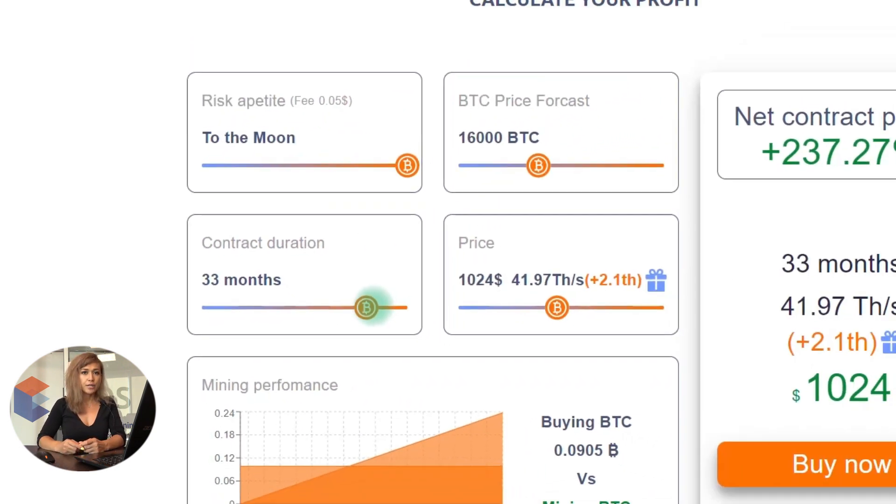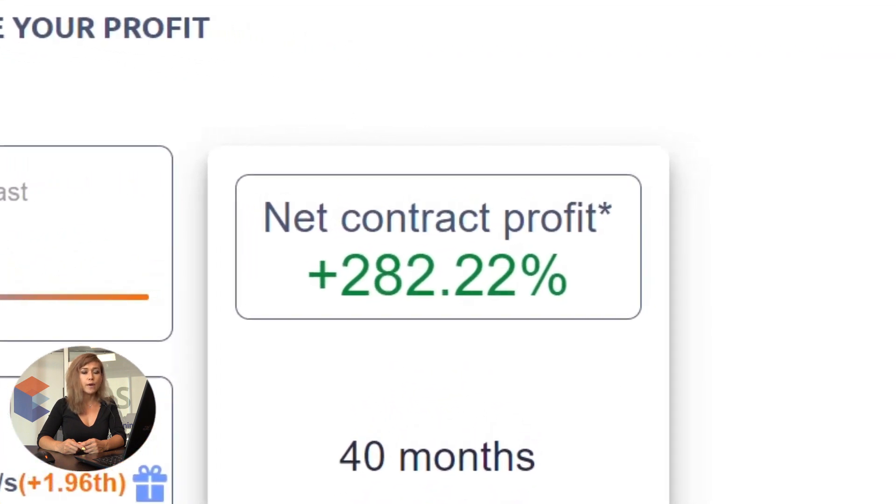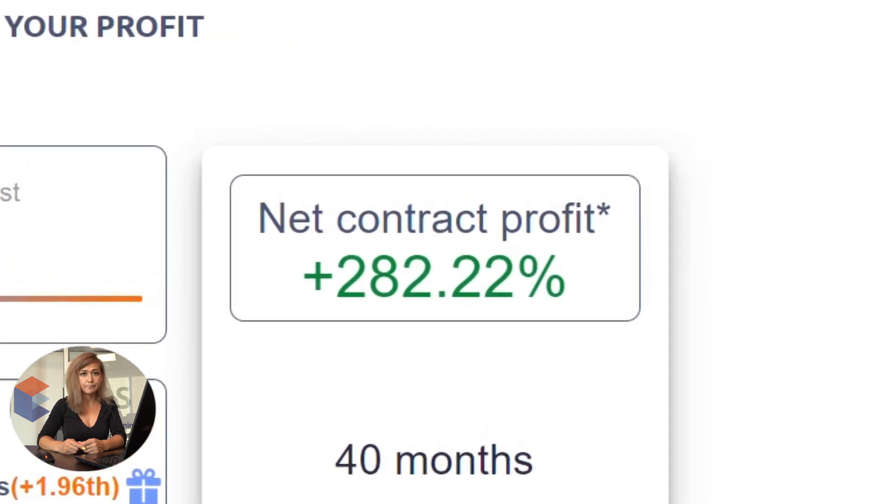If we increase the contract duration to 40 months, you can expect around 282 percent profitability. The higher the risk level and the bitcoin exchange rate is, the more profit you would get.